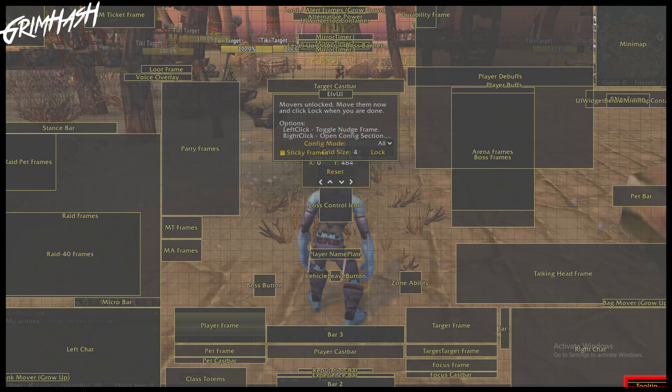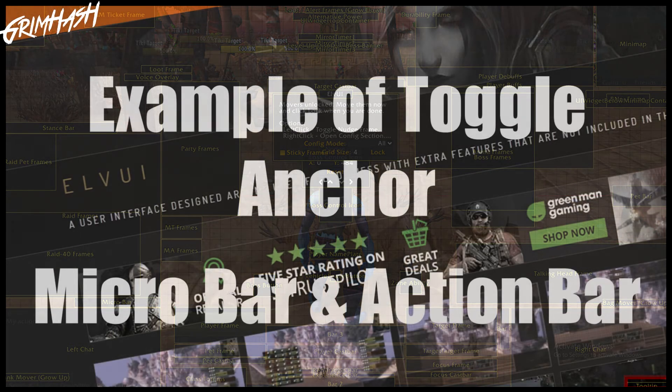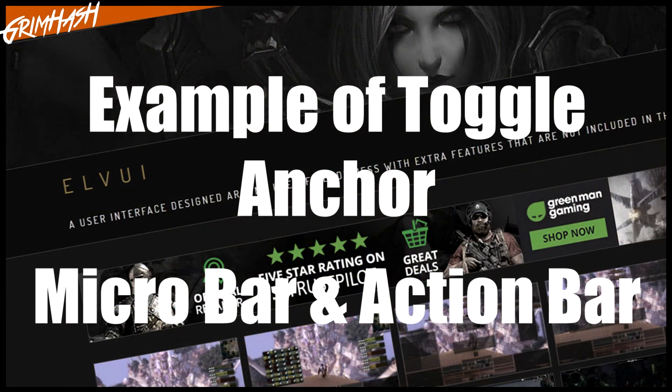Last of all, before we move on to some actual practical examples, is the tooltip. If you're not a big fan of having your tooltip locked to your cursor, you can use the toolbar anchor which you can see here. Move that about wherever you want and that is where your tooltips will appear. So before we get on to some UIs that I've just built, just to give you some random examples of what they can look like, let's get into an actual example - practical use of how the anchor tool works.